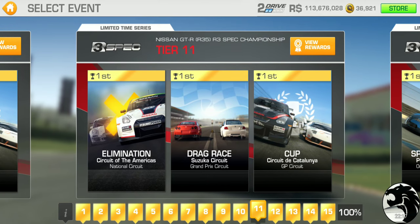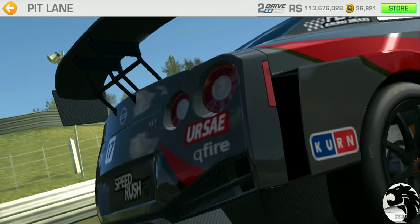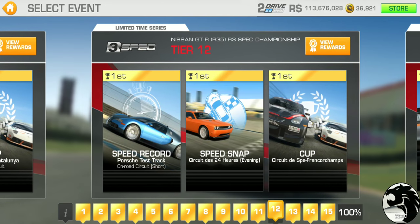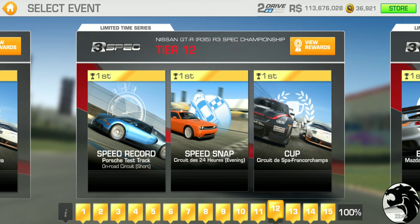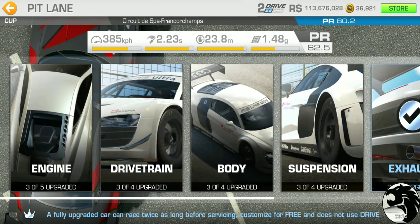Tier 11 has elimination at Circuit of the Americas National, drag race at Suzuka Grand Prix, and a cup at Catalonia GP — three laps, PR requirement 79.5. Tier 12 brings us close to the end: speed record at Porsche test track short circuit, speed snap at Le Mans down the Mulsanne Straight, and a cup at Spa — two laps, PR requirement 80.2.